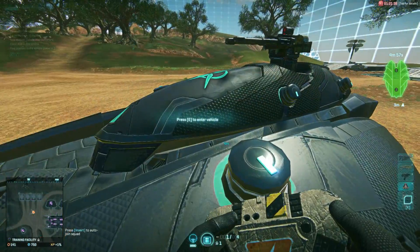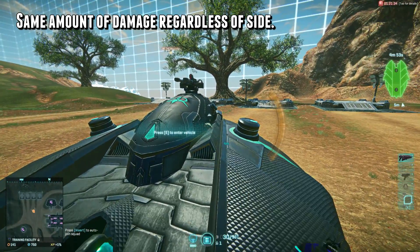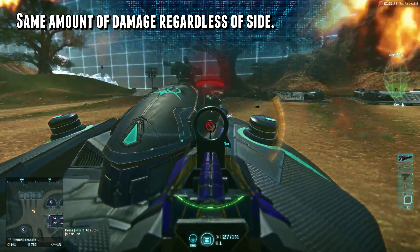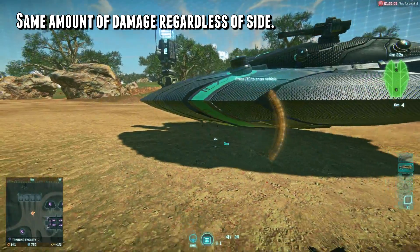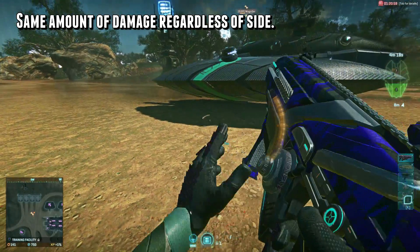For anti-tank mines and C4, they do the same amount of damage regardless of what side they actually hit. So it doesn't matter if you drop C4 on the top of the tank, in front of the tank, behind the tank, or even next to the tank — it does the same amount of damage. Same goes for anti-tank mines.